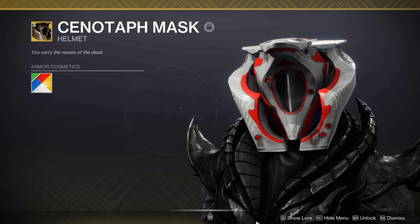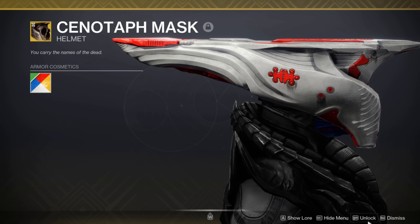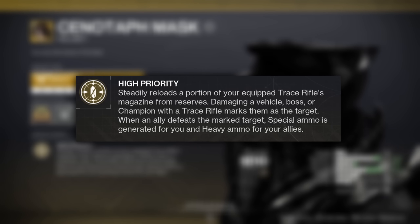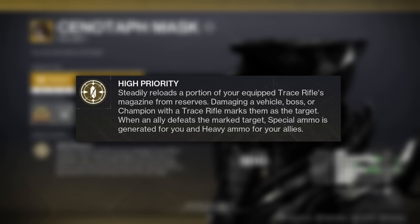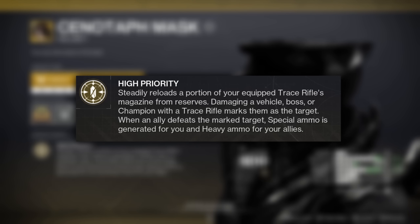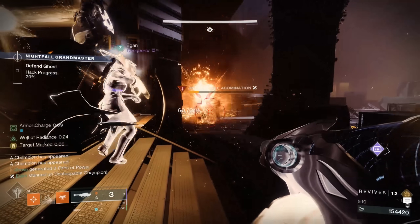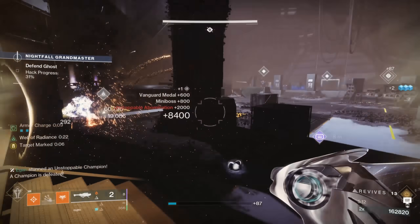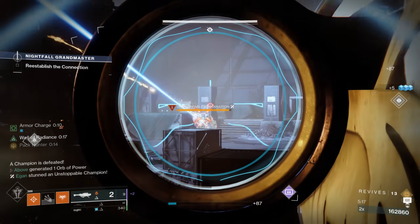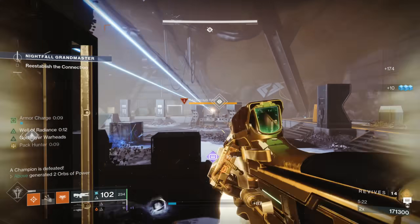Then came the Cenotaph Mask — the Aeon's stronger, older brother. This exotic states that damaging a vehicle, boss, or champion with a trace rifle will mark them as a target, and when an ally defeats that marked target, special ammo is generated for you with heavy ammo generated for your allies. This means we can tag high-profile enemies from range, use our heavy weapons to get the final blow, and get that heavy ammo right back like we never even used it. It's faster paced than the Aeon's alternative and much safer because you can do this from range.